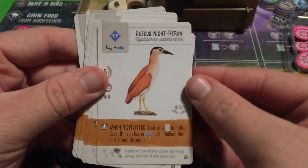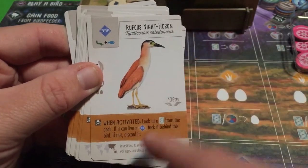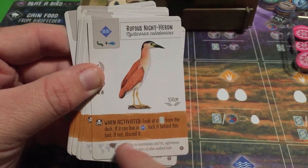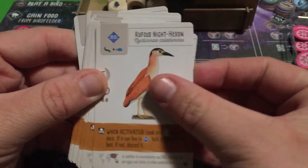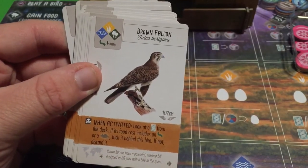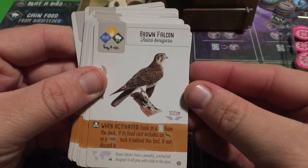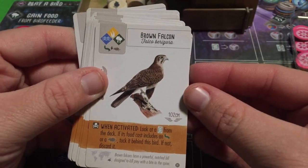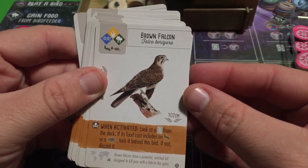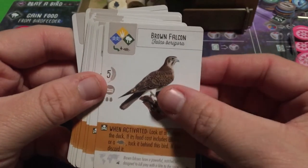The Rufous Night Heron: look at a bird card from the deck. If it can live in a wetlands, tuck it behind this bird; if not, discard it. Simple and straightforward. The Brown Falcon: look at a bird card from the deck. If its food cost includes an invertebrate or rodent, tuck it behind this bird; if not, discard it. A nice thematic ability.